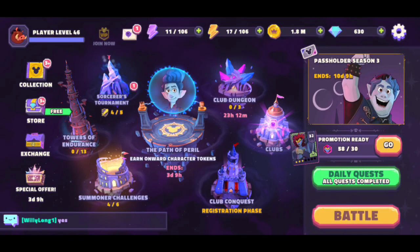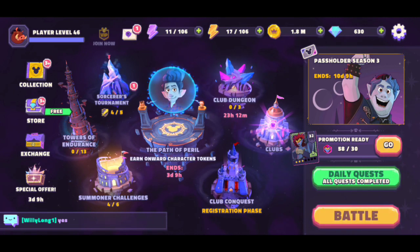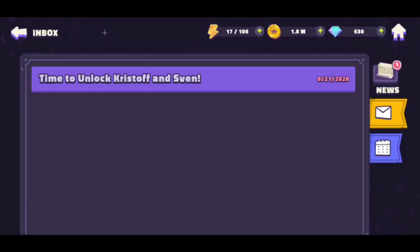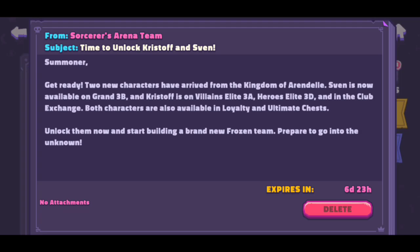Hey guys, welcome back to another video on DSA, Disney Sorcery Arena. My name is Otto Sanoa, and today I got some huge news. As you've seen on the thumbnail, we're finally getting Frozen! Oh my goodness, I am super excited. Frozen is by far one of the coolest movies in Disney, and the first two characters we're getting are of course the duo themselves, Kristoff and Sven. I cannot wait to show you guys what these guys can do.